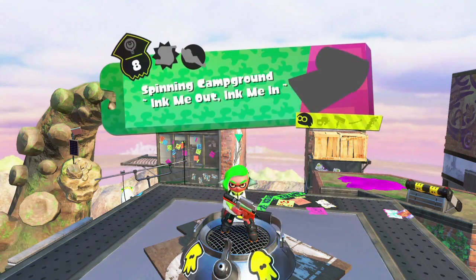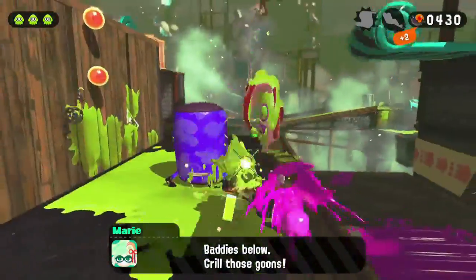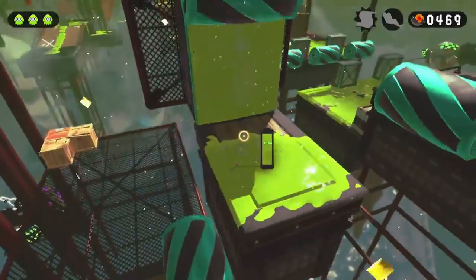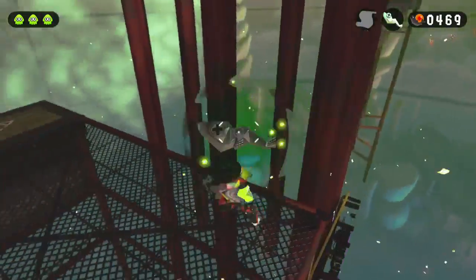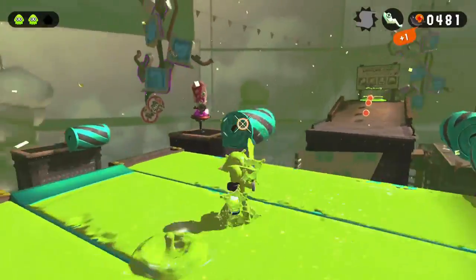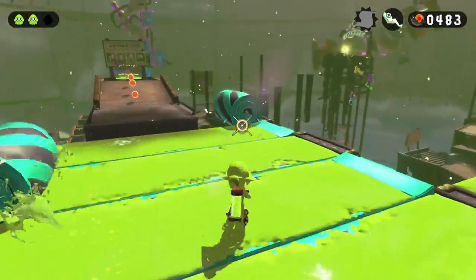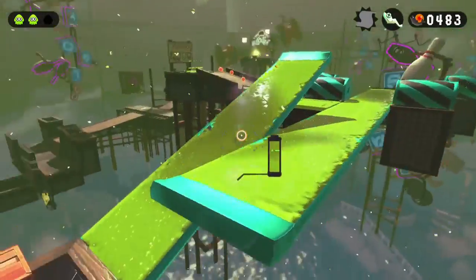Up next is Spinning Campground, the 8th level. The first item is actually not the Sunken Scroll or Sardinium — if you're looking down, you'll find the coin ticket right under there. The Sardinium is pretty easy to find if you're not rushing: just go down to the side and it's there. Next up is the Sunken Scroll — do not fall while shooting these things. I almost missed it, but I noticed that one went real far, and if you follow that far one, it takes you right to the scroll.